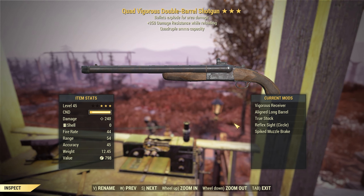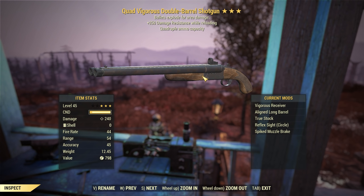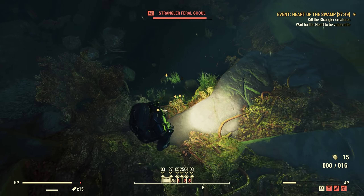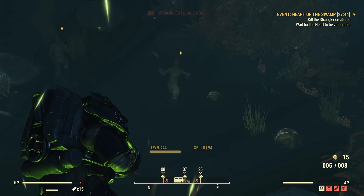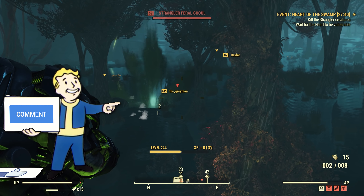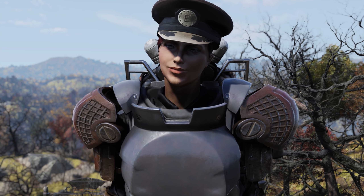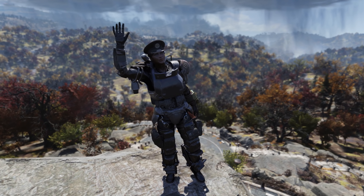For this build we're going to be using a quad explosive 250 plus damage resistance whilst reloading double-barreled shotgun. However, you can use any shotgun you like in order to make this build work, but this one is particularly special. If you enjoy Fallout 76 videos please consider liking the video and subscribing. We do lots of Fallout 76 content here and we're always looking out for new friends. So go ahead and say hello in the comment section.